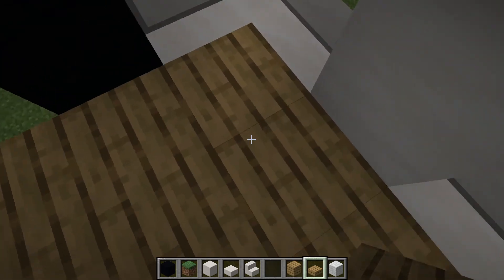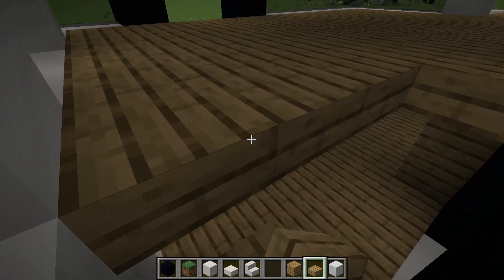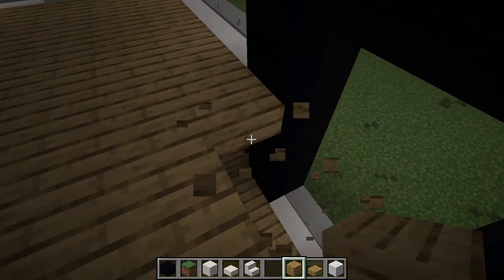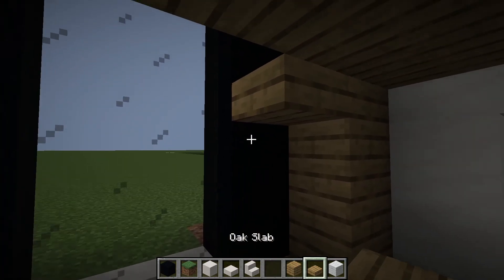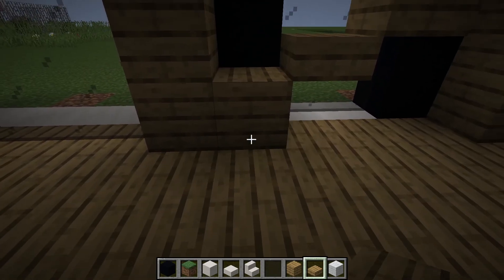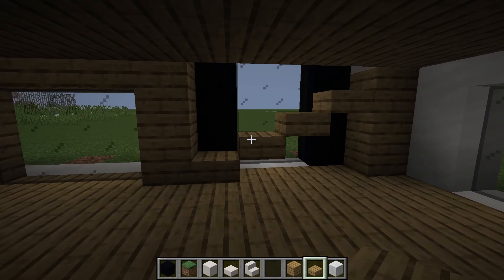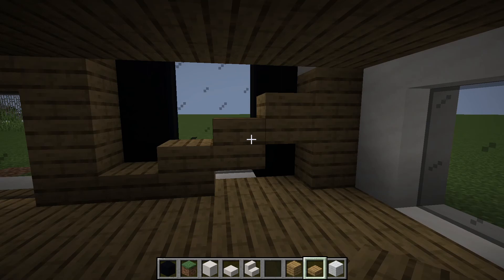So right here on this part you're going to want to have the staircase — it's going to come down from that way, from this way. Have it decrease and come down. I messed up the actual staircase — it's going to be like that. Or if you prefer it like this, this is also another design.